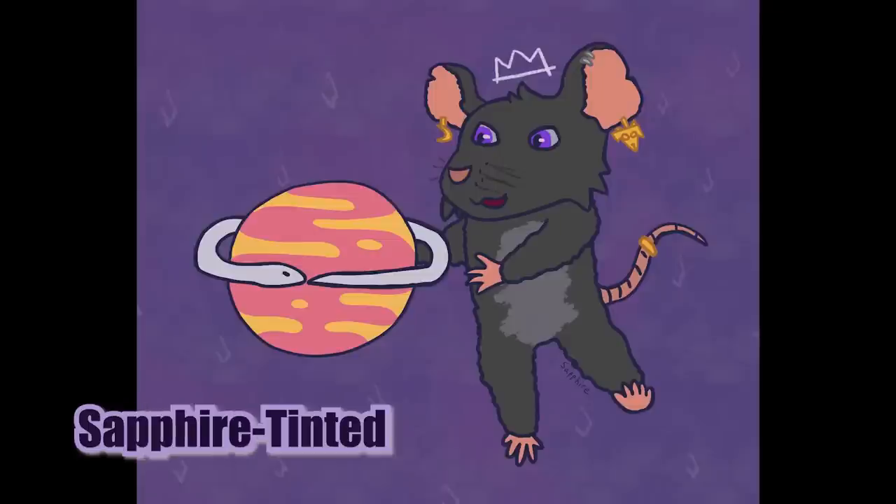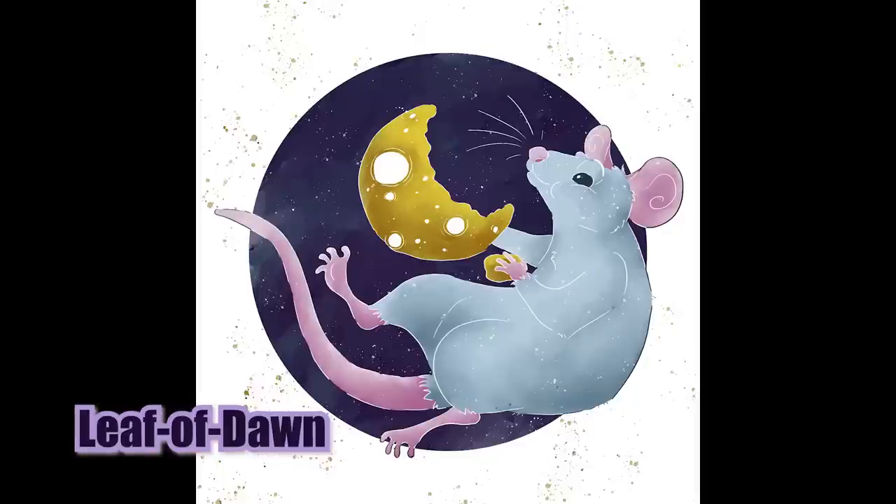Sapphire Tinted — so cute. With the little earrings, the ring on the tail, and the little snake ring around the planet — adorable, I love it. This one from Leaf of Dawn — that is so cute. Of course, the moon being a piece of cheese and the rat is eating from it. I could see this as like a little coaster or a little print. I love your style and the very whimsical feeling you gave this. That's awesome.